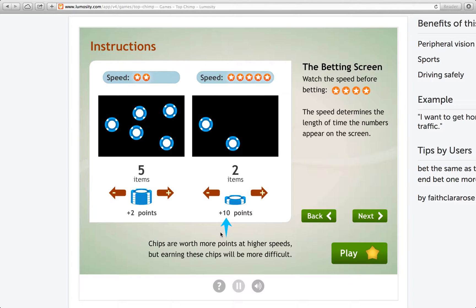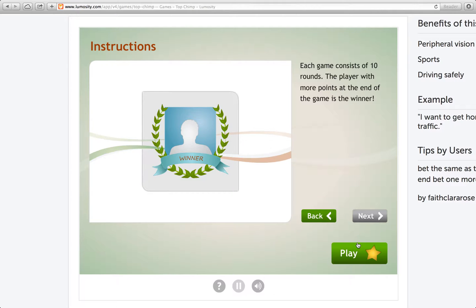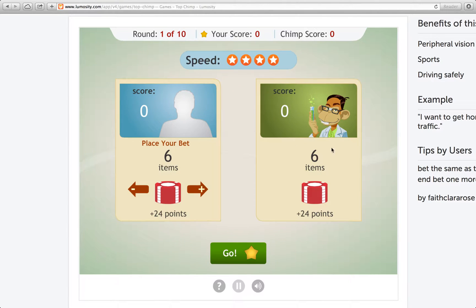Chips are worth more points at higher speeds, but earning these chips will be more difficult. You have to uncover the chips in the order of the numbers — lowest to highest. Let's get this started, Nim Chimpski. You're the most brilliant of the chimps, but I am smarter. Seven items, let's try this.